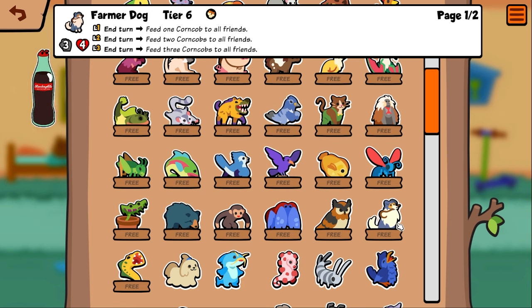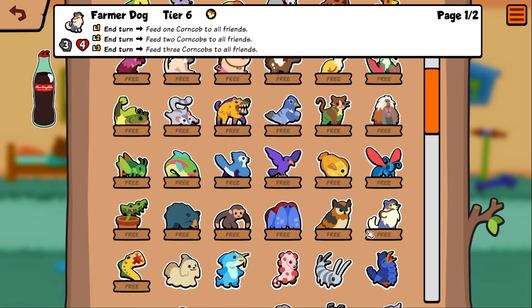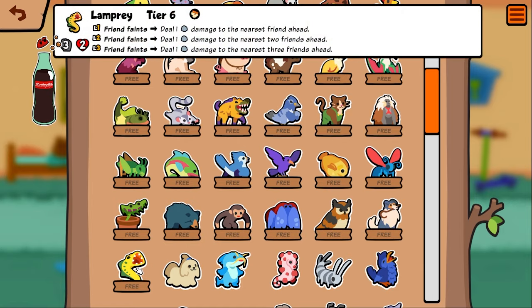Farmer dog — in turn, feed one corn on the cob to all friends. That seems really good. Lamprey — friend faints, do one damage to the nearest friend ahead. You can do like summon builds with hurt pets — that's interesting.